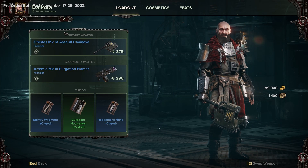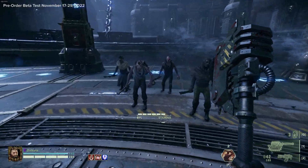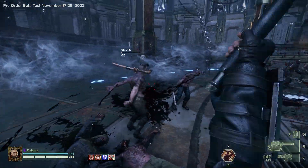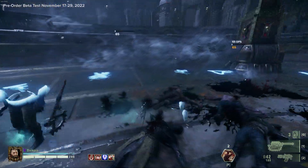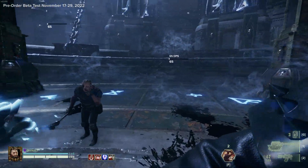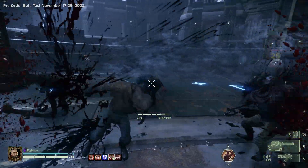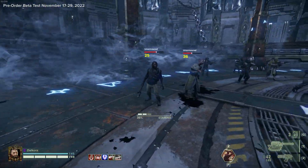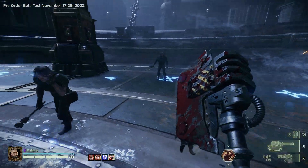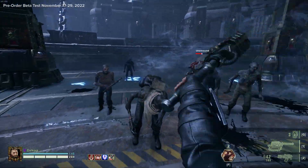This is actually a new weapon for me — I haven't used it yet: the Oratez Mark 4 Assault Chain Axe. Please don't be mean about my pronunciation of these names. It seems to have a lot of cleave, but at the same time it chainsaws enemies if it doesn't one-shot them — that's pretty cool. For heavy attacks there's a diagonal chop down and another diagonal chop down with a huge amount of impact, sending enemies flying. Nice push attack, and of course you can rev it up. The dodge is not bad.